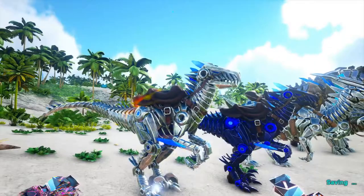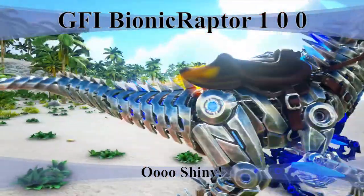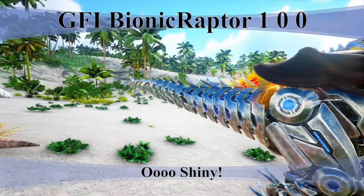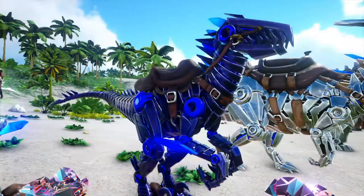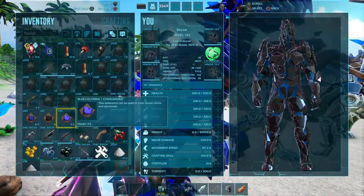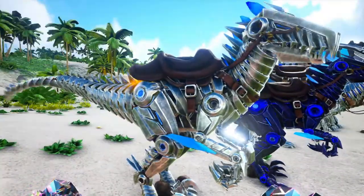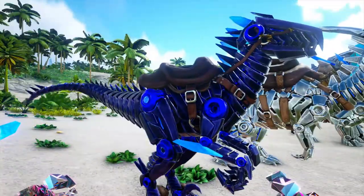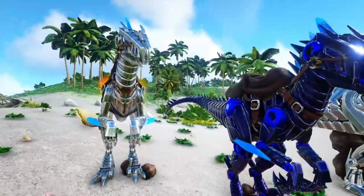So to start off, the raptor. The raptor is pretty sweet — get a good look at it. Pretty cool looking. I discovered that you can use coloring consumables — you can use the coloring items and color it however you want. So if you want the blue spikes to be green or red or whatever, you can change the color, which is awesome, just like changing clothing color.